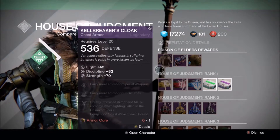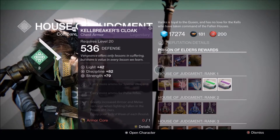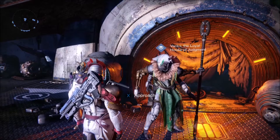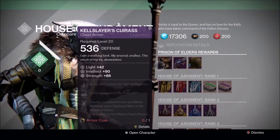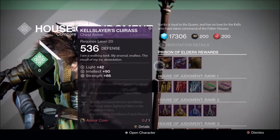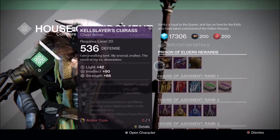For the Titan, their chest piece comes equipped with Intellect and Strength, special weapons and pulse weapons, plus the Fallen perk for the Prisons of Elders.